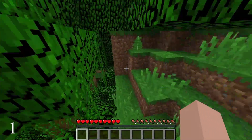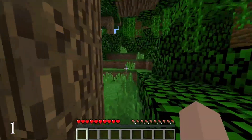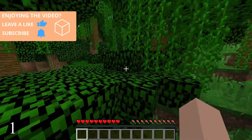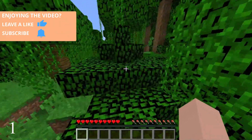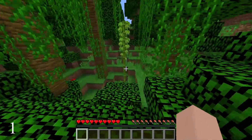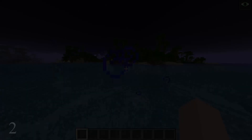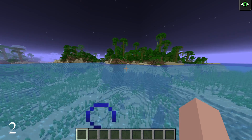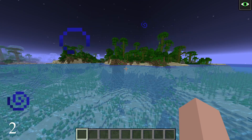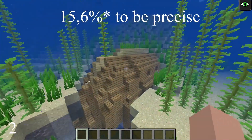How do you find it? The most obvious way to get yourself bamboo is just to find a jungle biome and search there. You will eventually find bamboo because it should be there. But if you can't find a jungle biome, or your jungle biome doesn't have any bamboo in it, you can try other ways. I really recommend exploring while swimming in the oceans, because there is around a 10% chance to find bamboo in shipwrecks.